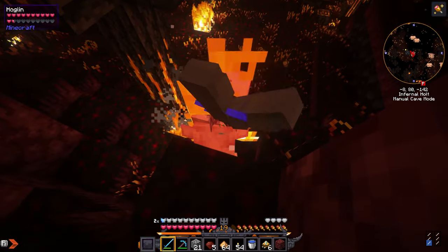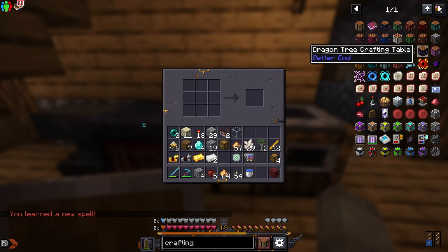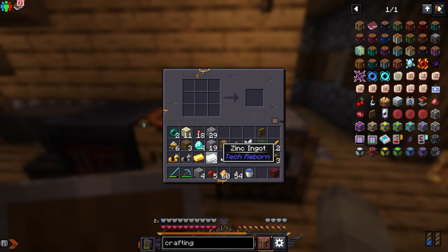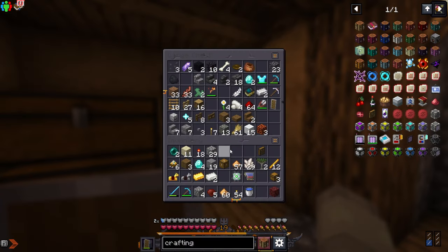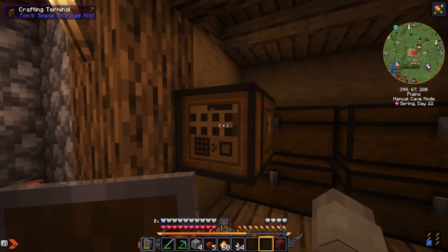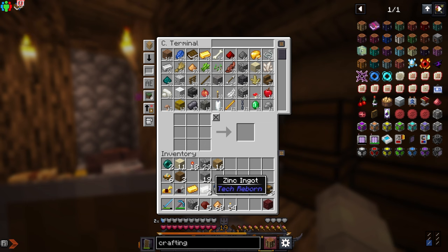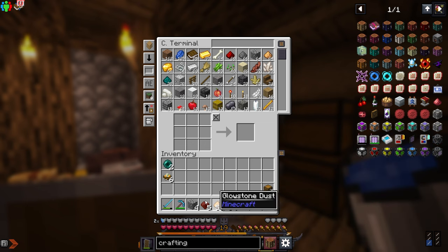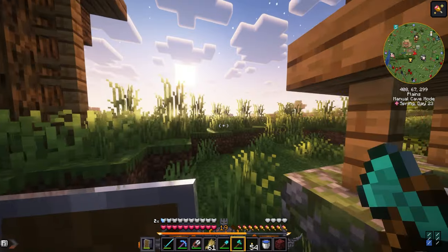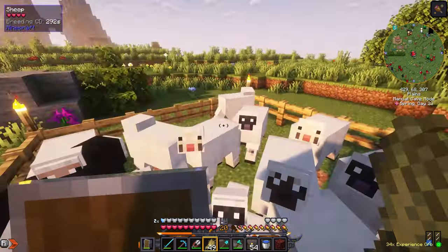There's a hoglin — I don't really feel like fighting you right now. Time to go back home. Now I can go ahead and make the storage terminal — the storage one first, and then the crafting one. Just need some crafting tables and there we go. Boom boom — now we can see all our items inside these chests, but I'm definitely gonna need to expand.